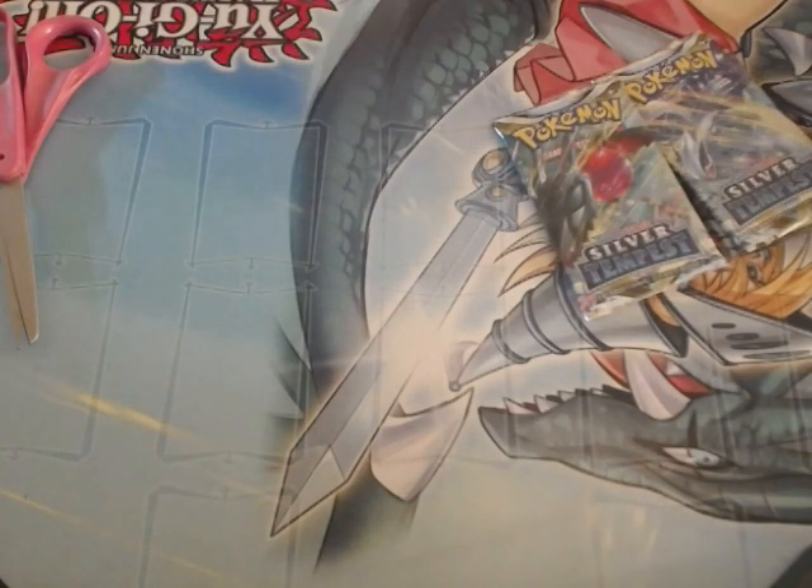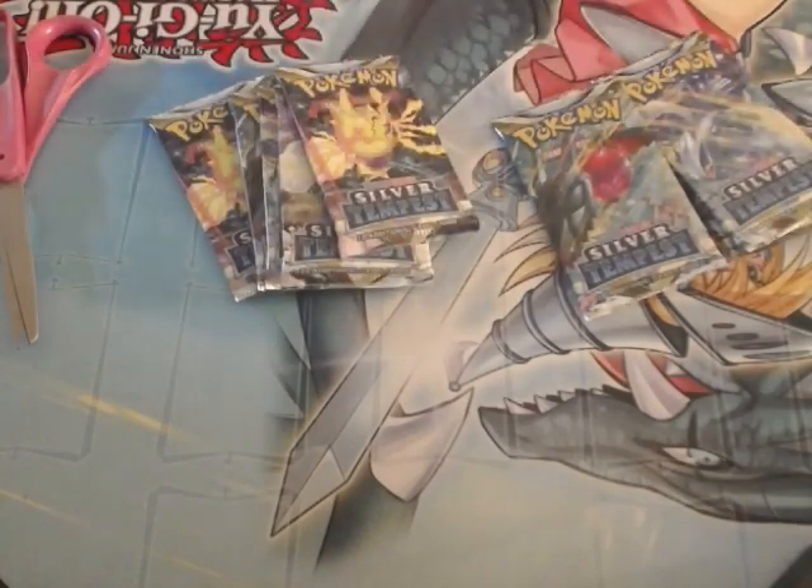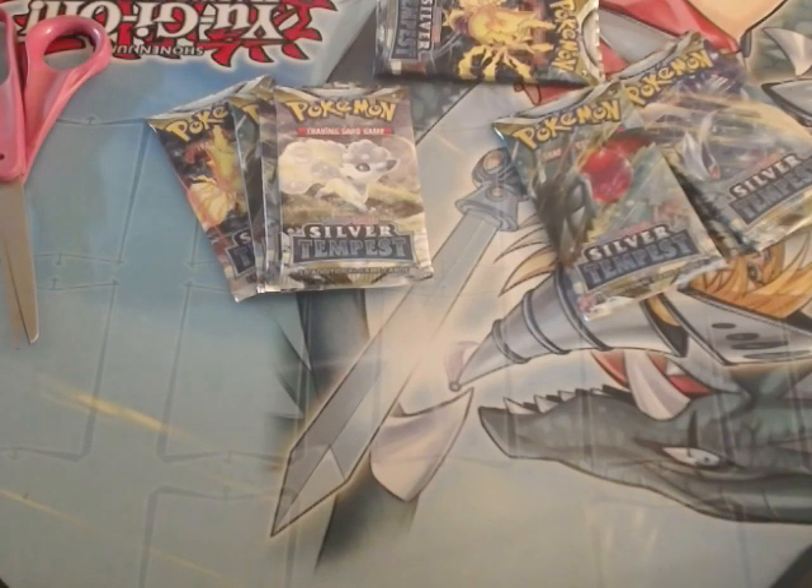There are eight packs total. I think the chase cards are: Unown V alt art, where it's all of them flying from the temple — that's expensive. And Skuntank V is kind of decent. Yeah, that's a decent price.